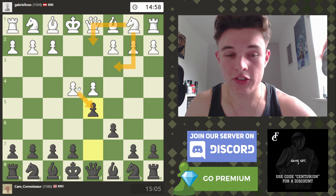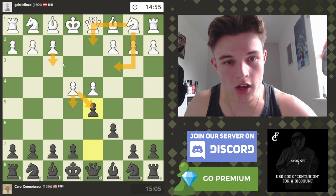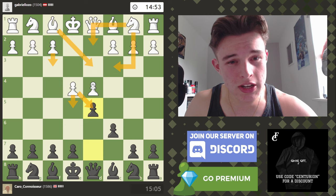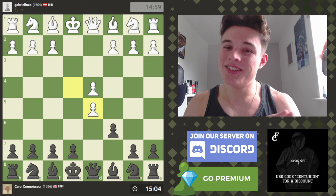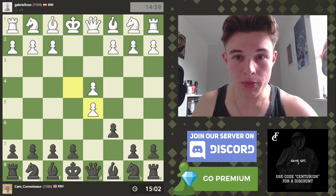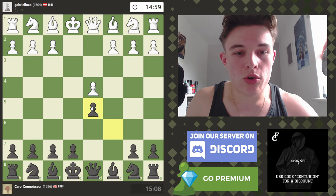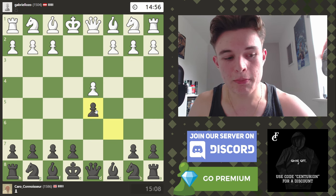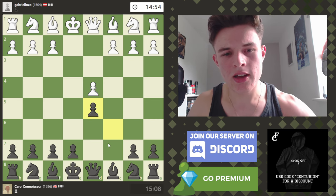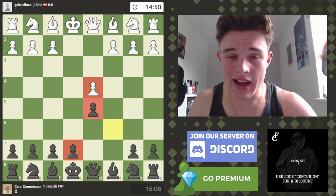There are loads of different ways white can play this: Nd2, Nc3, the exchange variation, e5, f3, Bd3, or some weird gambits with Nf3. My opponent chooses to be relatively boring and go for the exchange variation. I always see this as a bit of a plus for black because we have two central pawns and white only has one.